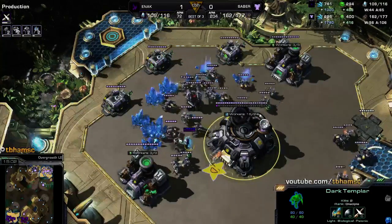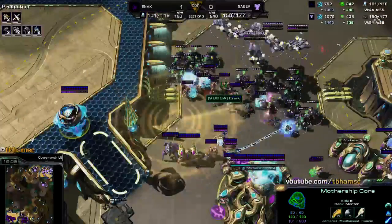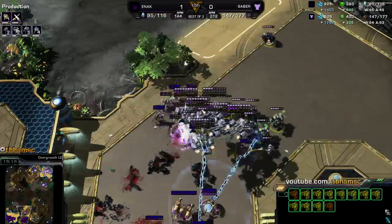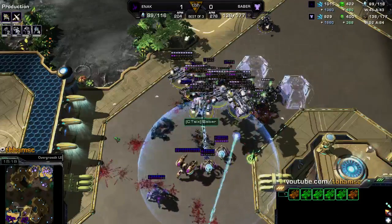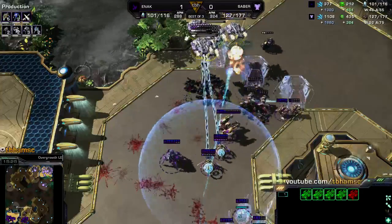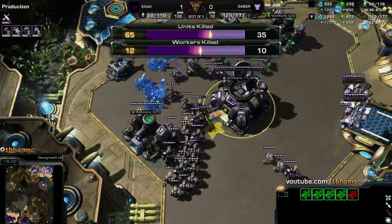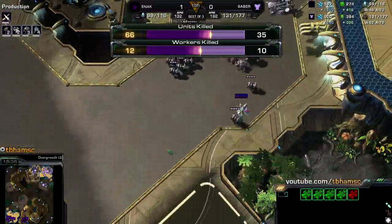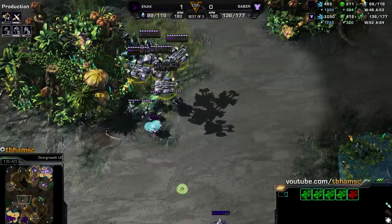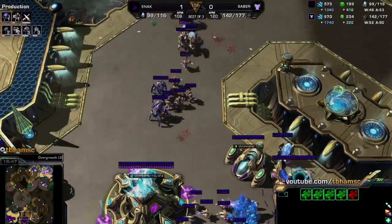DTs are doing nice work. Finally overcharge goes down. The zealots with charge are jumping right in and forcing Saber back — he was not able to kite at all for that engagement and most of the bio is going to get cleaned up. Enak is taking a pretty good engagement there, still only on two bases. The two DTs got 12 worker kills compared to the 10 done earlier by Saber. But still, not having the third base is a bit of an issue.